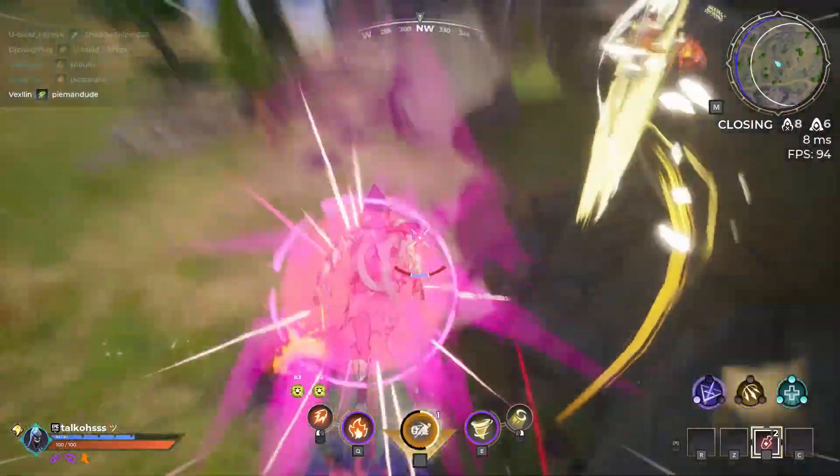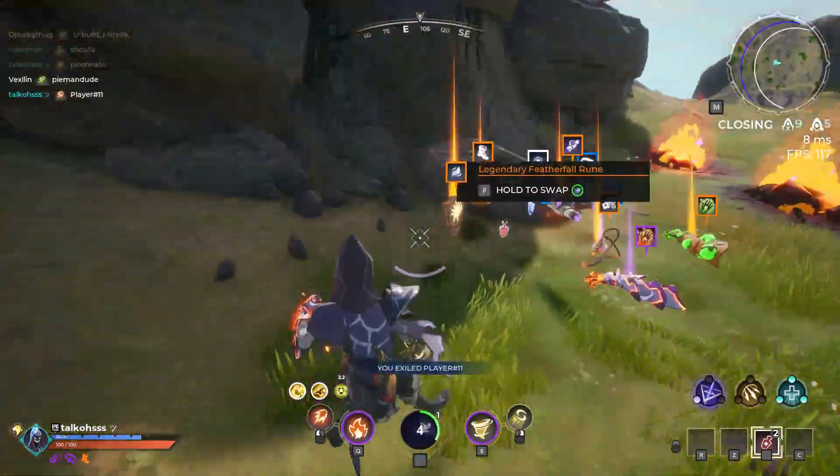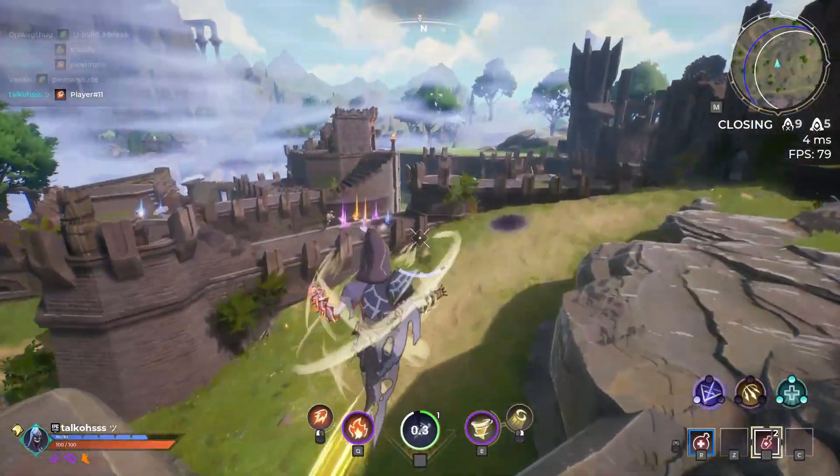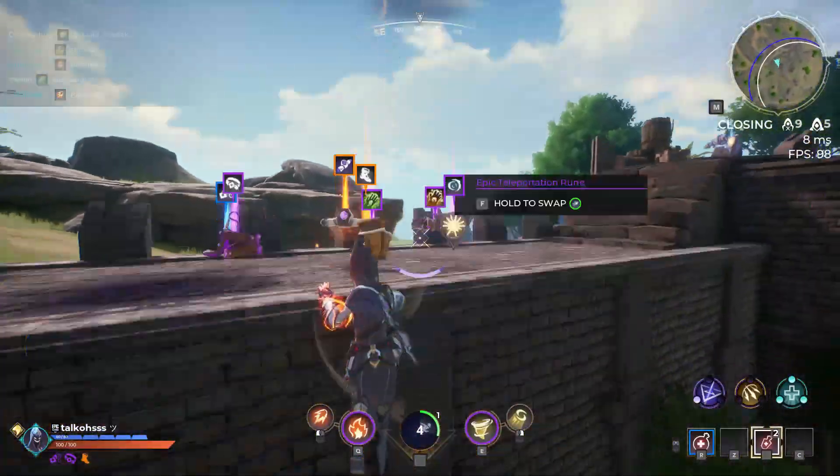There are two runes that I highly recommend as a Tempest, and that would be Dash and Springstep. These two runes specifically because of their low cooldown, outplay potential, and horizontal movement when you have nothing to wall bounce off with your wing gauntlet.